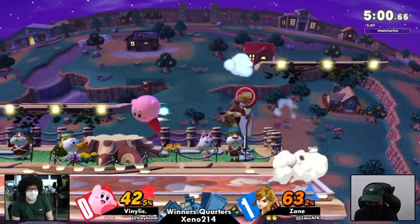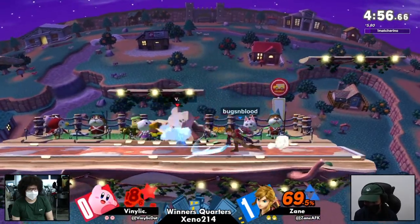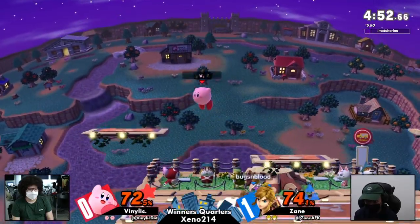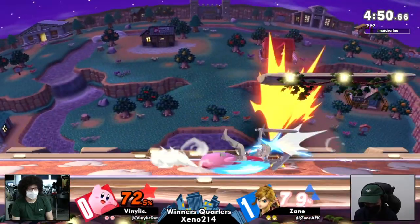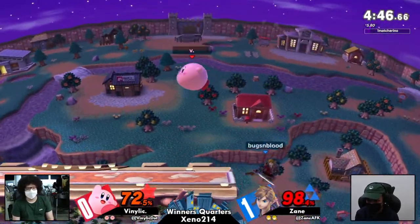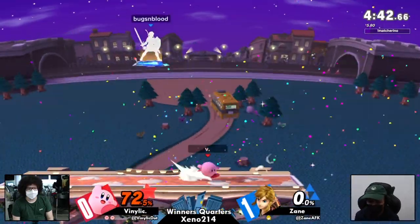Kirby does like it when you cannot run away from him on platforms. But again, Kirby really has a lot of trouble dealing with these big hitboxes, and Link has a lot of them. Zane has been doing an excellent job utilizing those, boxing Kirby out. Nice little down tilt to grab right there by Venilic — and a trump back air, super good, one of Kirby's best tools.